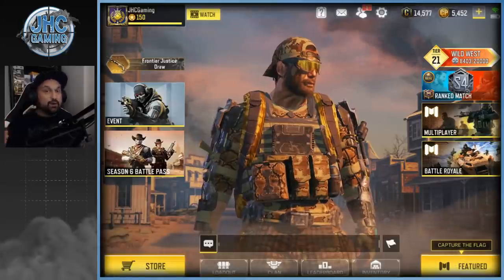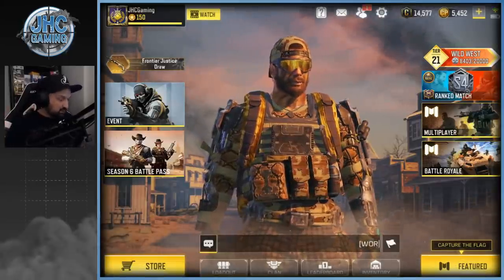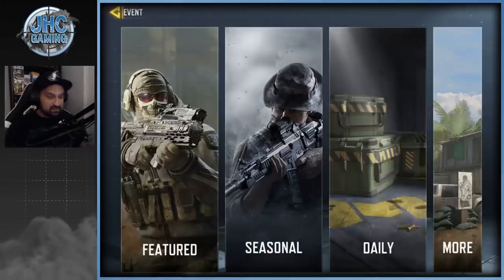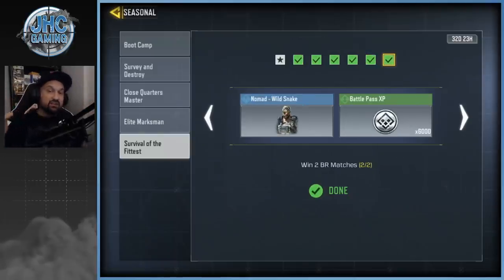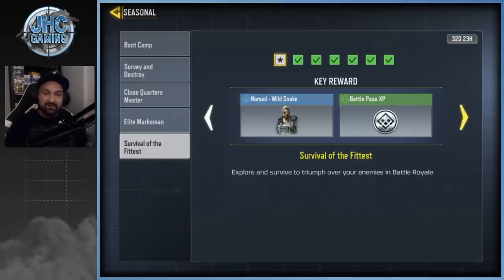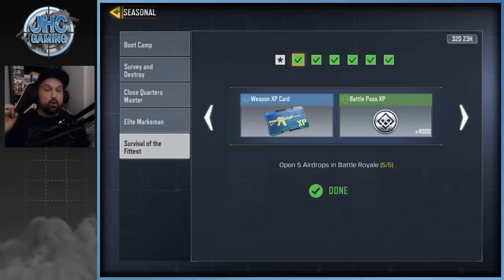Here's how you get it, and for each step I'll give you my tips. Go to the events tab — it's brand new for Season 6. You'll see seasonal events, and the last one at the bottom is called Survival of the Fittest. It's a chain of events you have to do one by one; you cannot do two at a time. First thing you need to do is open five airdrops in Battle Royale.